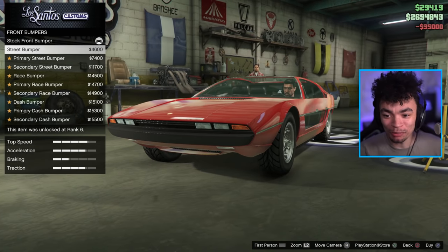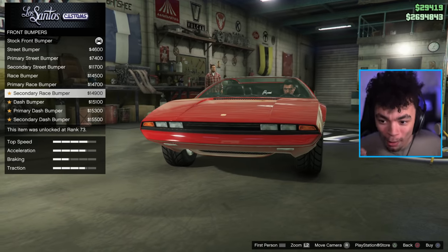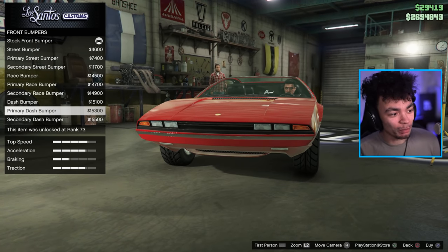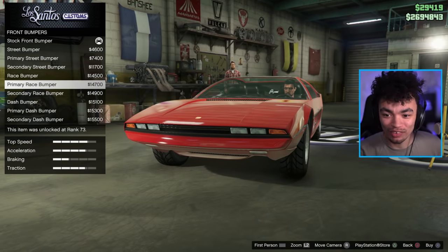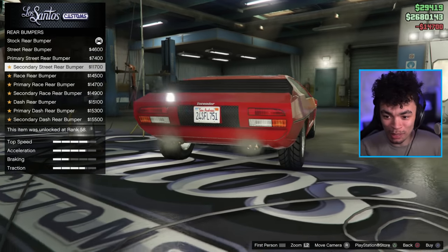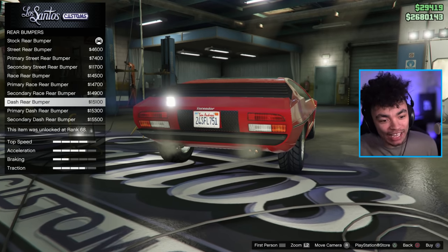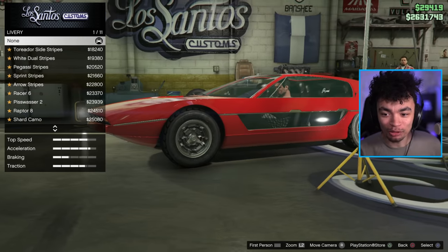We have front bumper customization — let's see what we have. The painted option instantly looks so much better. I'm definitely going with that clean overall look. For the rear bumper, hopefully we can get a painted rear bumper too, and hopefully some extra bits hanging off to confuse people.